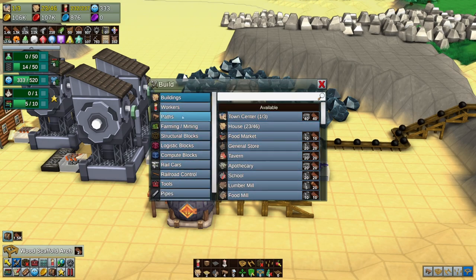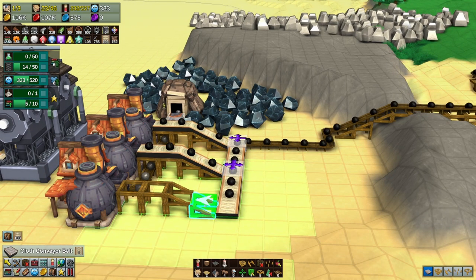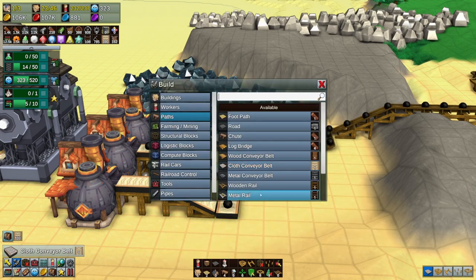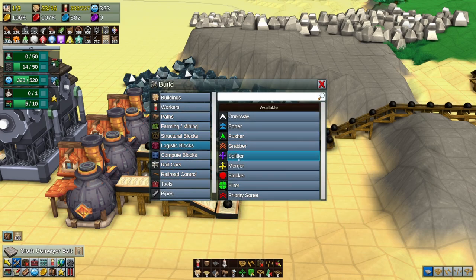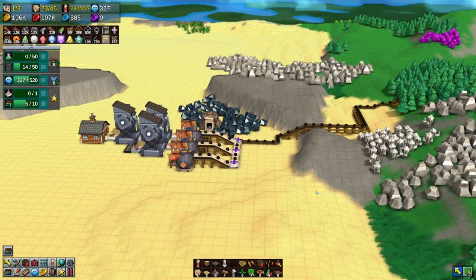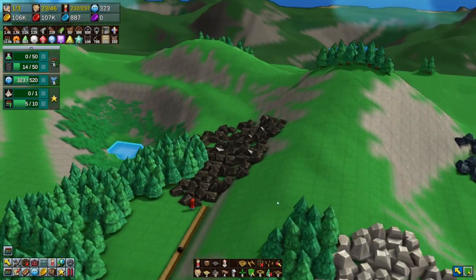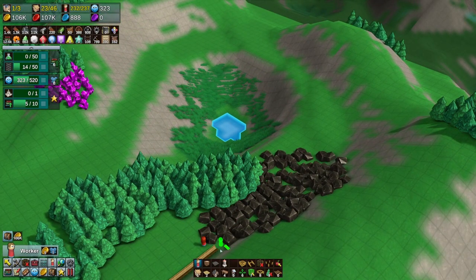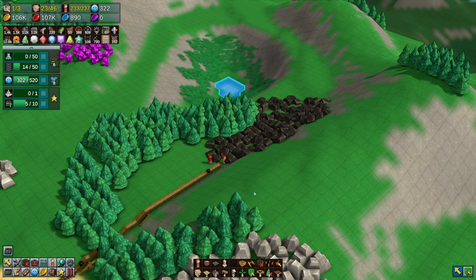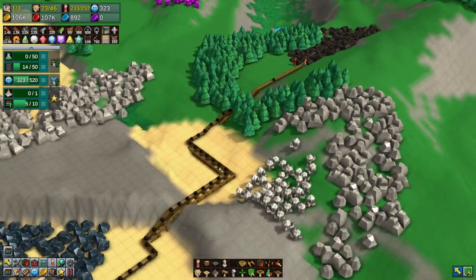Just to be consistent, let's use cloth conveyor belts for this, and a splitter. Now I hope that worker can handle it - doesn't look like it. We'll have somebody help you out. We could put a coal mine up here - okay, that seems to be doing the trick.